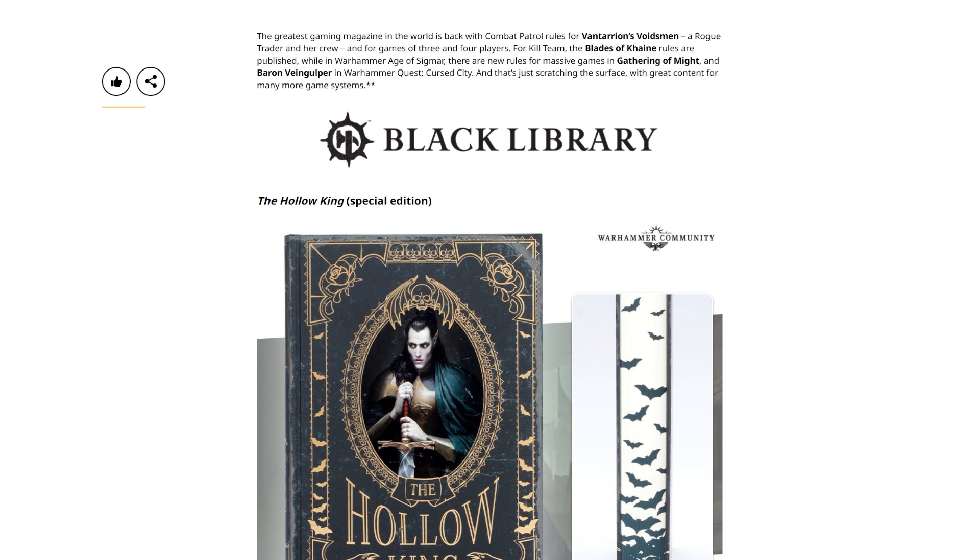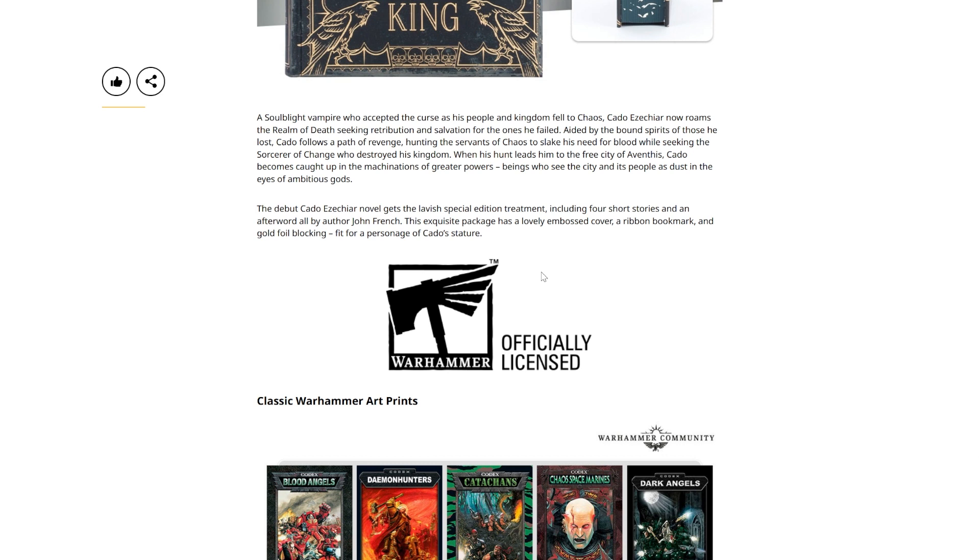For Black Library, we've got the Hollow King Special Edition. I do like the spine — it's got bats on it, very snazzy. The soulblight vampire who accepted the curse as his people and kingdom fell to Chaos — Cado Ezekiah — now roams the Realm of Death, seeking retribution and salvation for the ones he failed. Aided by the bound spirits of those he lost, Cado follows a path of revenge, hunting the servants of Chaos while seeking the sorcerer of change who destroyed his kingdom, becoming caught up in the machinations of greater powers in the free city of Aventis. The debut Cado Ezekiah novel gets a lavish special edition with four short stories and an afterword by author John French, an embossed cover, a ribbon bookmark, and gold foil blocking.